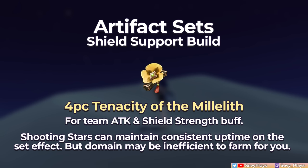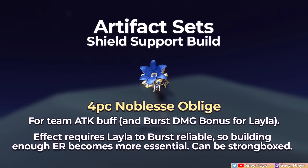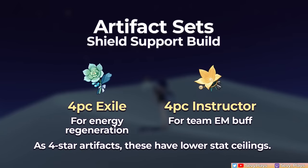Unfortunately, this set can't be strongboxed yet, and it shares a domain with the Pale Flame set for physical units which you may not need. Alternatively, there's the 4-piece Noblesse set. It only gives an attack buff compared to Tenacity, and you have to use her burst to trigger it, so you really need to ensure she has enough ER. But at least this can be strongboxed.